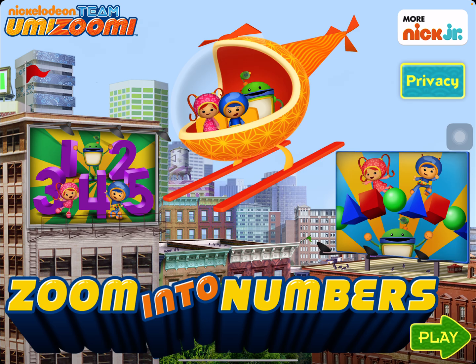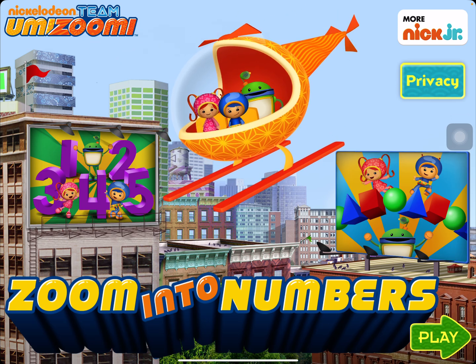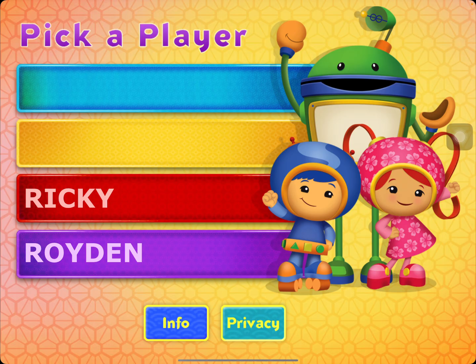Team Umizoomi, zoom into numbers! Tap the green play button to start. Choose your name to get started. If you don't see your name, touch an empty space to add it to the list.